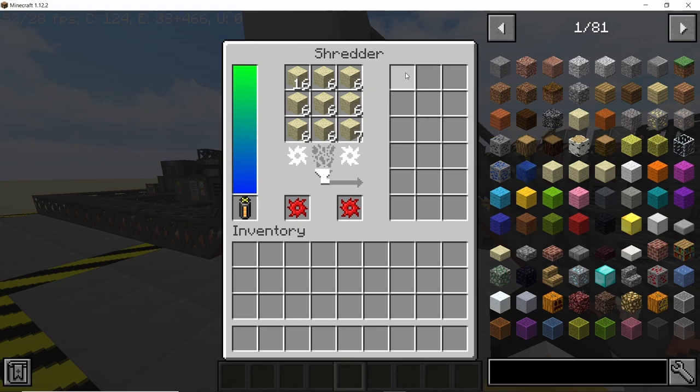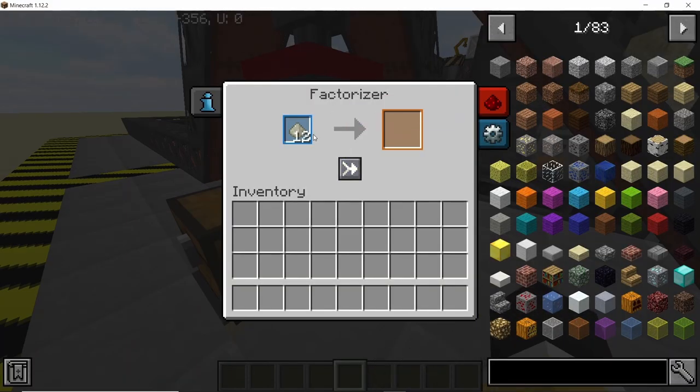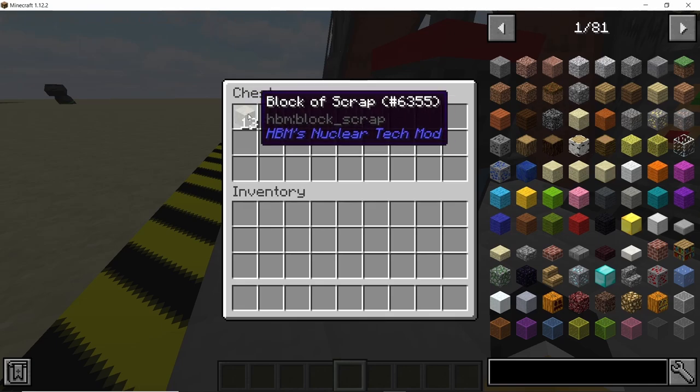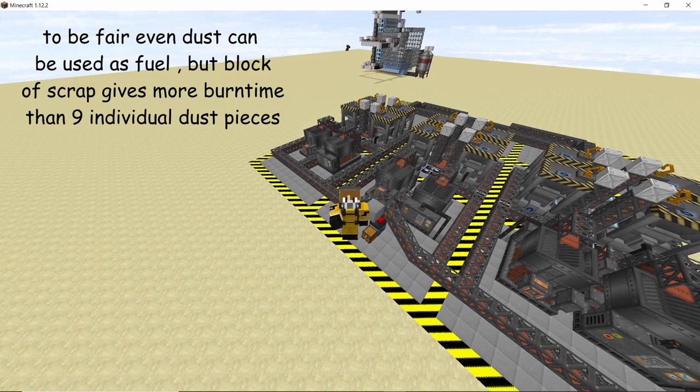The dust block then goes into the factorizer. The factorizer converts nine pieces of dust into a block of scrap, and the block of scrap can actually be used as a solid fuel. That's the explanation for this machine — now let's get building it.